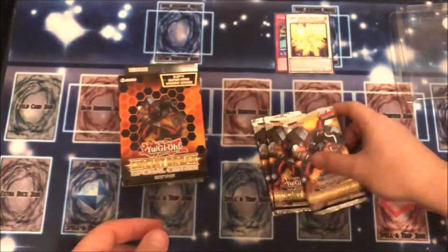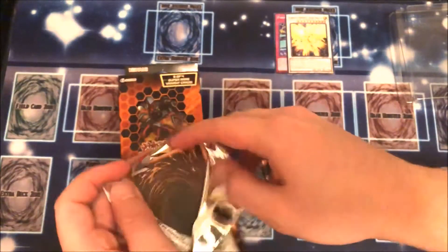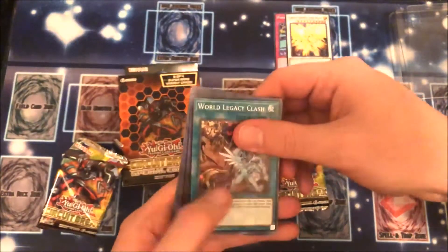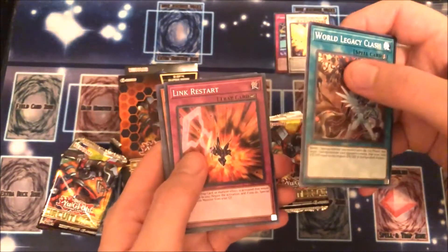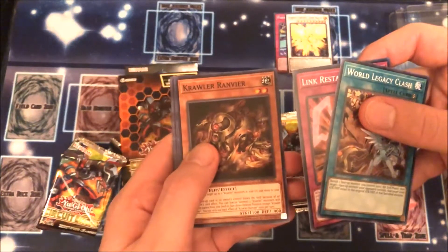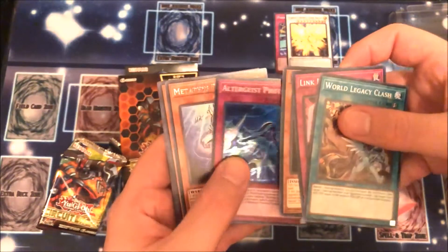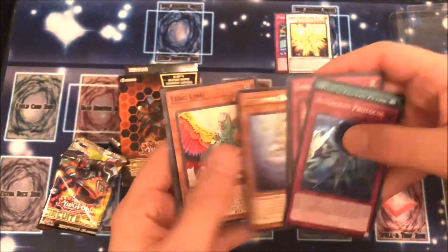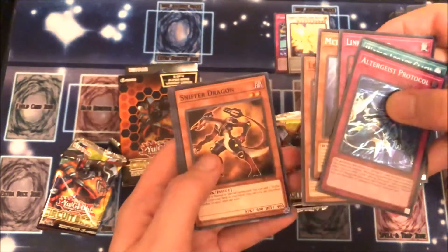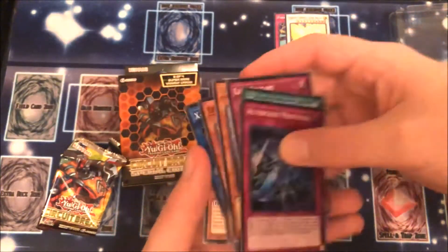And we got our three packs. Alright, pack number one. World Legacy Clash. We have Link Restart, Crawler Ranvir. Oh, we have Altergeist Protocol — Super Rare. And Metaphys Daedalus, Langling, Sniffer Dragon, X-Crawler Neuragos, and Crawler Axon.